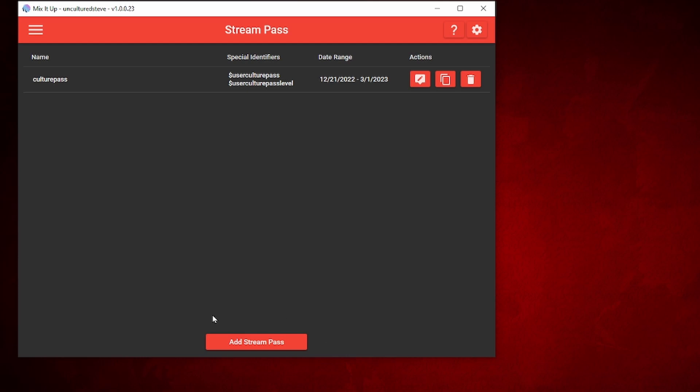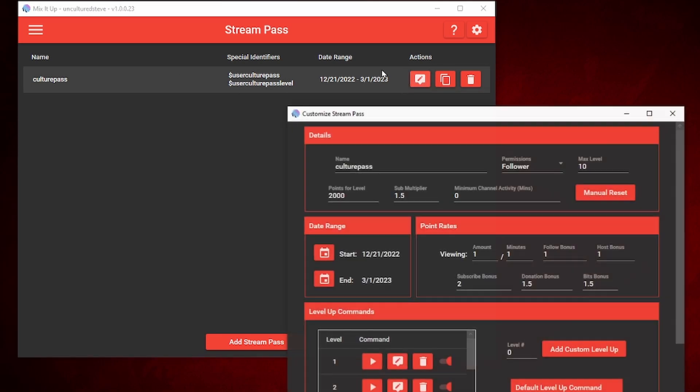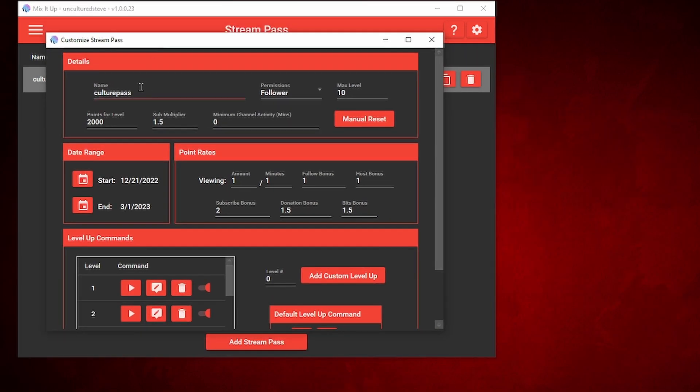Then you're gonna make a brand new Stream Pass. From what I remember, once you make a new one there's gonna be a list of special identifier commands that pop up and auto-generate — we'll get into that later. For now, we're gonna open the Edit tab and name it. I named mine 'Culture Pass.'